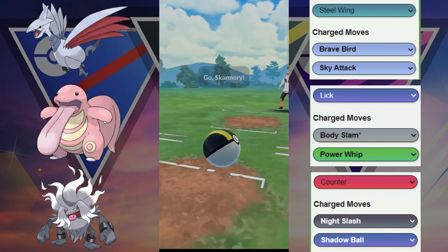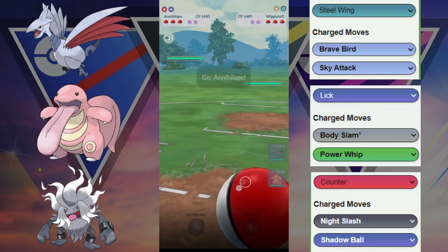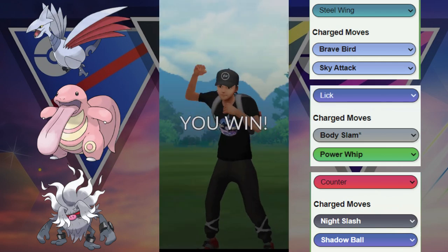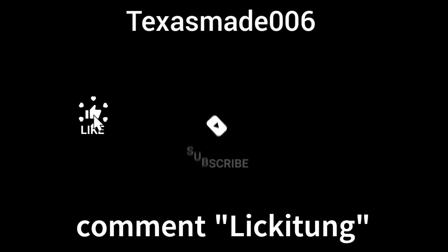We got Skarmory versus the Wigglytuff — this Wigglytuff here is going to be switching out most likely into the Bastiodon. We have the Annihilape to annihilate that team right there. GGs — opponent was able to, well, we won that game with the team. Check out this team if you haven't already and let us know if you enjoyed the video.